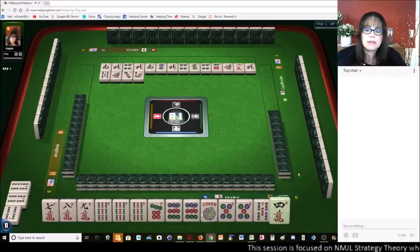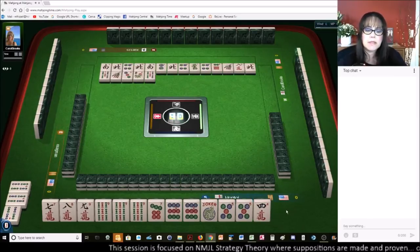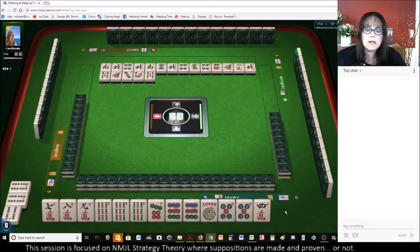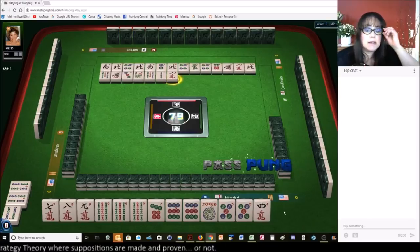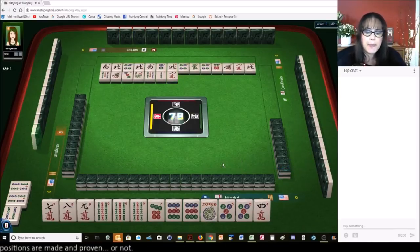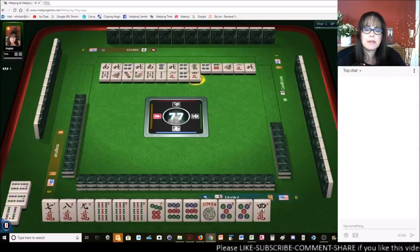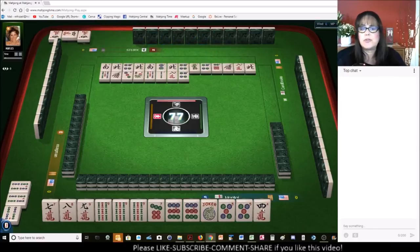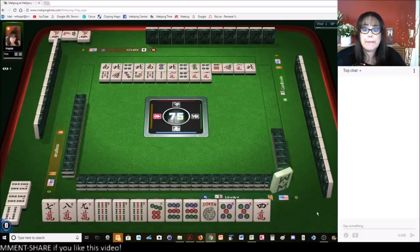Chrysanthemum. 5 bamboos. We could always switch to like numbers with 9s until we commit to a quint. 8 characters — we're good on that. 4 dots. Now we have joker bait. Let's get rid of the 4 crack. 4 characters — pung. No joker. 1 character. Maybe the 5 dot will work out. 1 character. We've got an 8 bam, but our quint is going to be the 9 bam, so I'm not keeping that 8 bam.